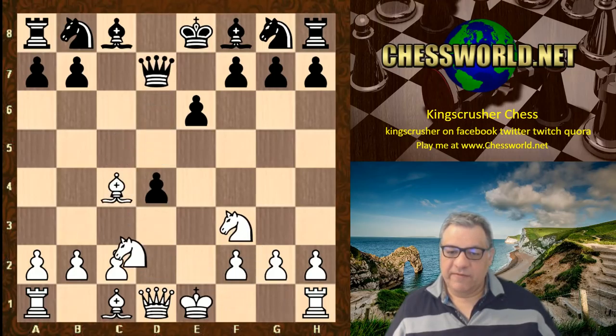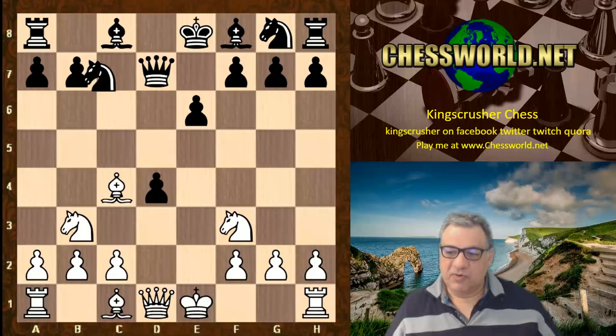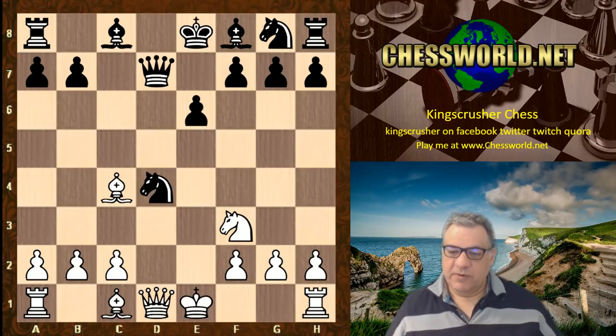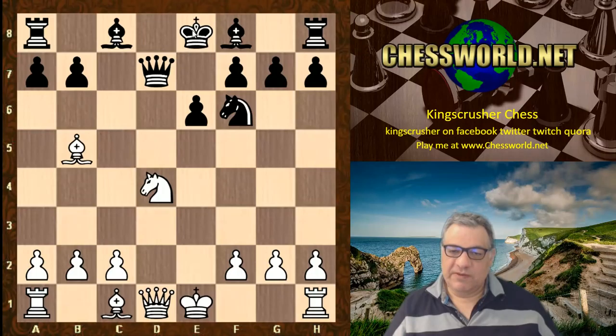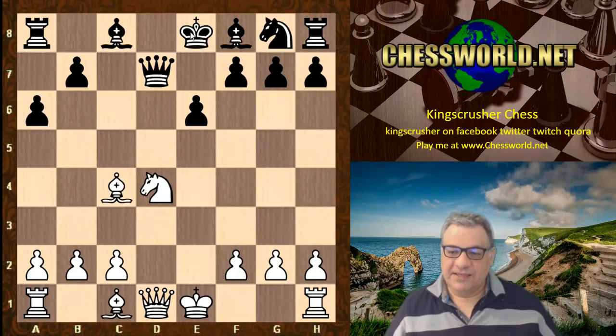Bishop c4 — white tries to recollect the pawn. At this juncture after Knight takes, there's either Knight takes or Queen takes. We have the slightly more exciting Knight takes, keeping the Queens on and threatening the lethal Bishop b5. So the normal-looking Knight f6 fails miserably to Bishop b5 here, hence a6.